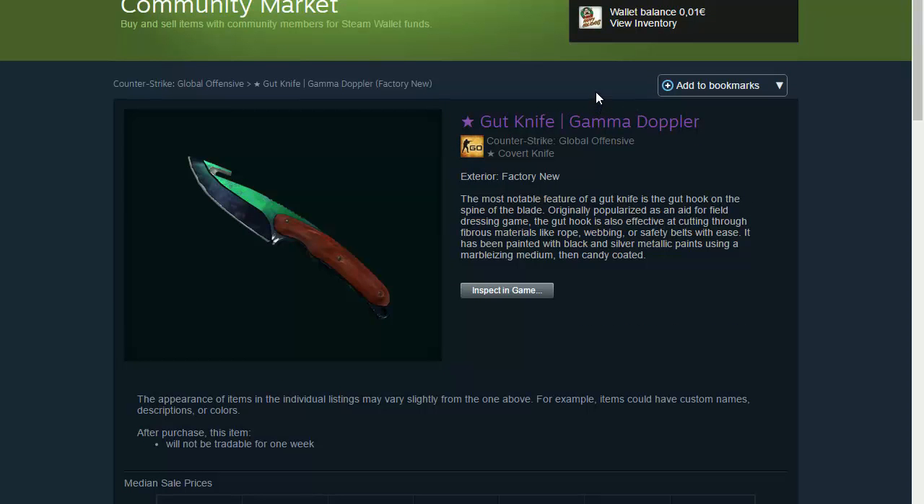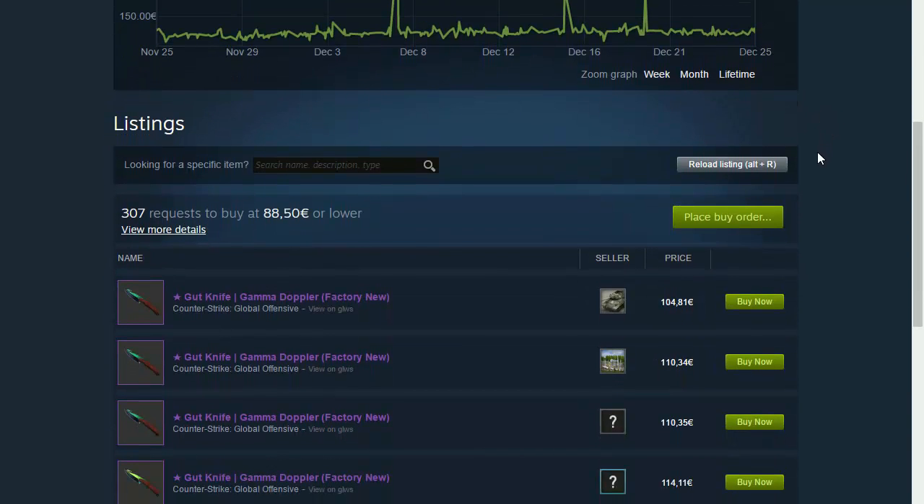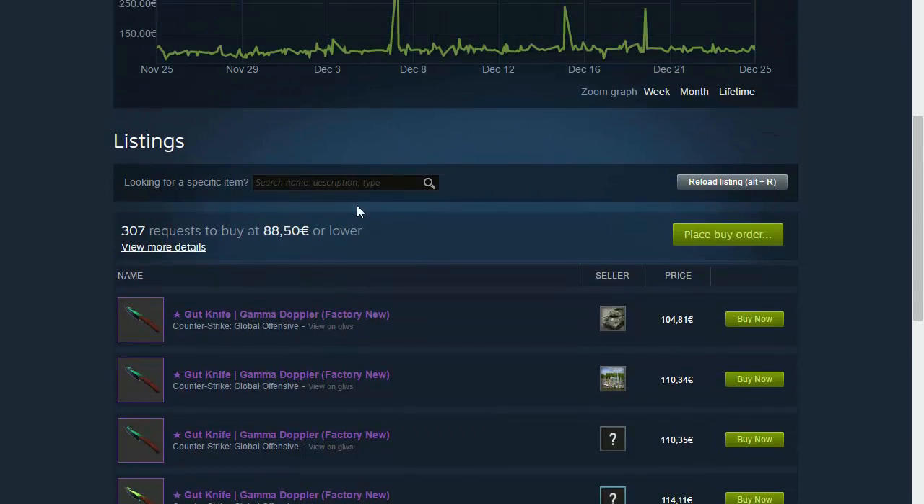Let's go into the last three knives — I'm doing top 10 knives under 150 euros. We're onto the Gut Knife Gamma Doppler. Gamma Doppler came out with the Gamma case update and it's awesome. If you like Gut Knives and you want to buy one, don't buy a regular Gut Knife Doppler — try to buy a Gut Knife Gamma Doppler Phase 1 or Phase 2. It looks awesome at any phase and it only costs 104 euros, going higher if it has a better phase.